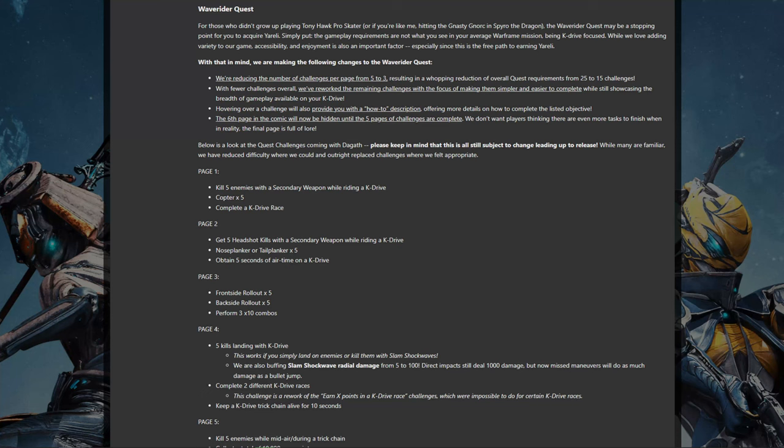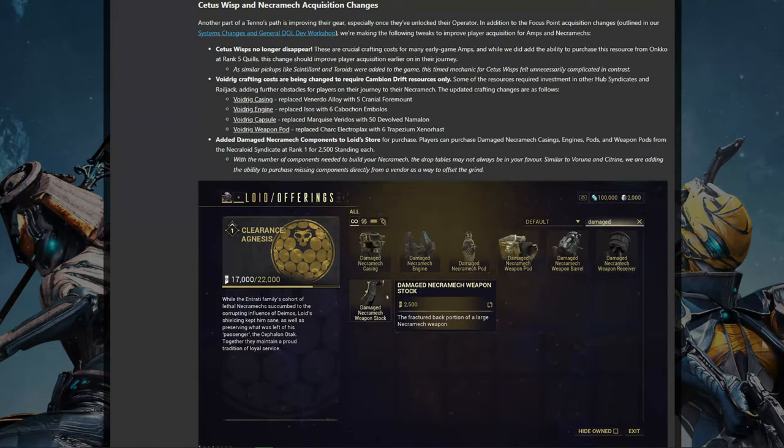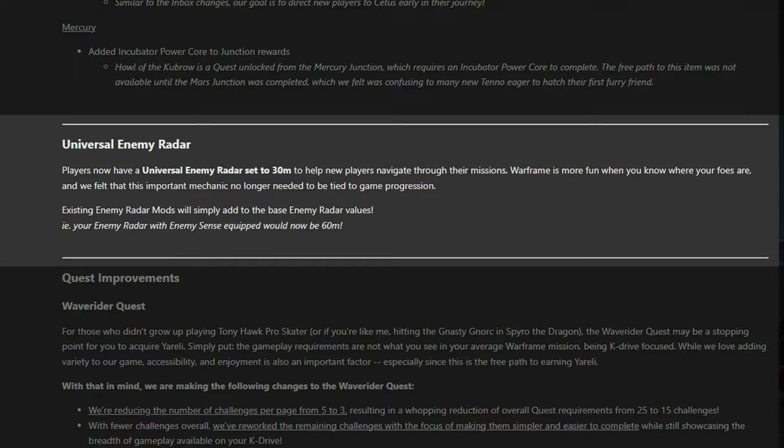Speaking of quest nerfing, Waverider is also going to be made easier by removing a bunch of challenges and focusing a little more on combat on the K-Drive. Frankly, less K-Driving is an absolute win, and there will still be enough K-Driving in there to get used to how unusual Yareli will actually be to play once you unlock her. Lastly in this workshop are three universal changes of note. One, enemy radar is now innate with all Warframes getting 30 meters. At the very least it means an easier time telling where the bad guys are actually hiding. Alongside the highlighting feature, I'm on board with this.